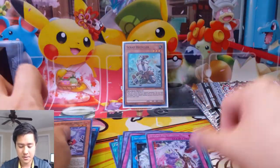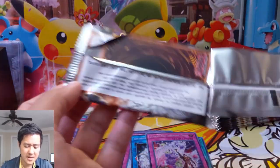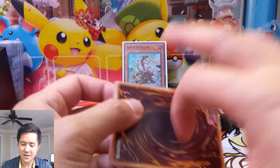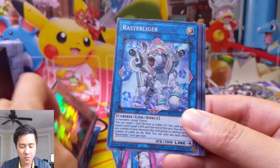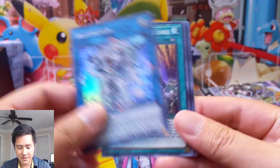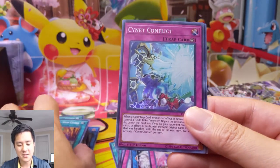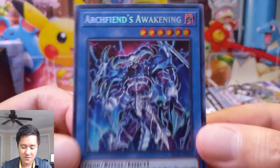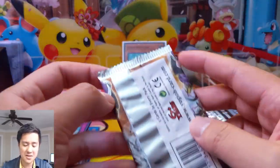I haven't heard much about the Fire Fist archetype — I feel like they kind of fell flat and the set didn't give them the love they need. Same thing for Gadgets. I don't think there's a lot of optimism for this set and it came up short, as maybe kind of expected. Arch Fiends — I also don't know much about them, but if that is a very reliable archetype let me know in the comments below.